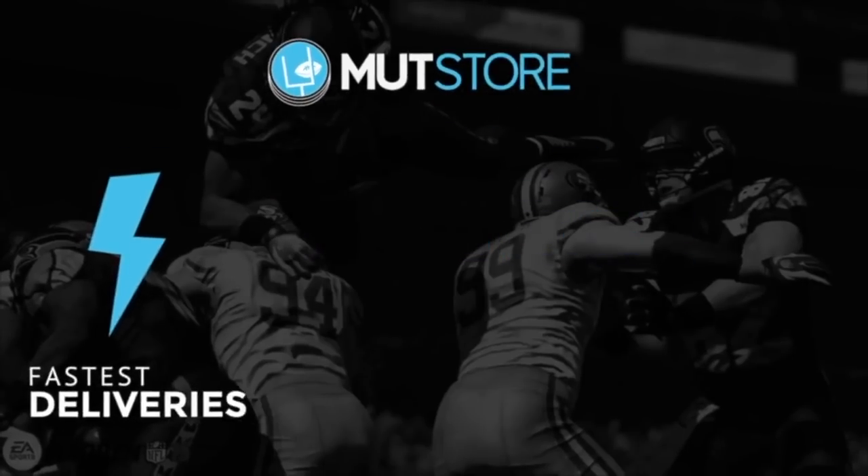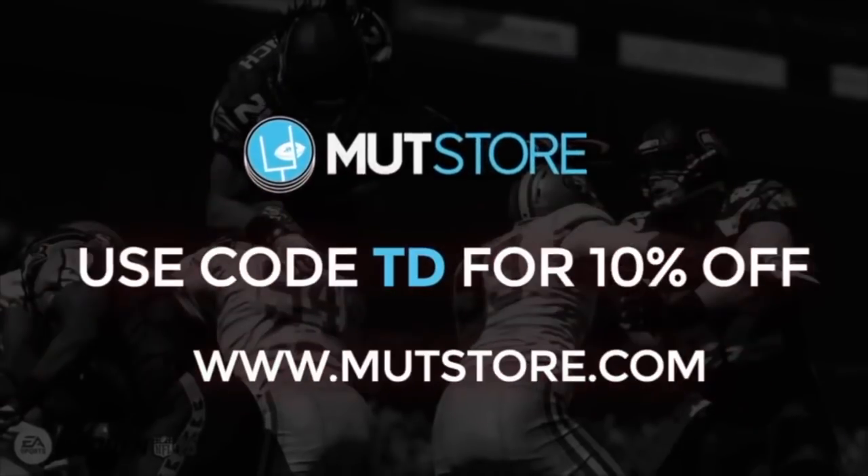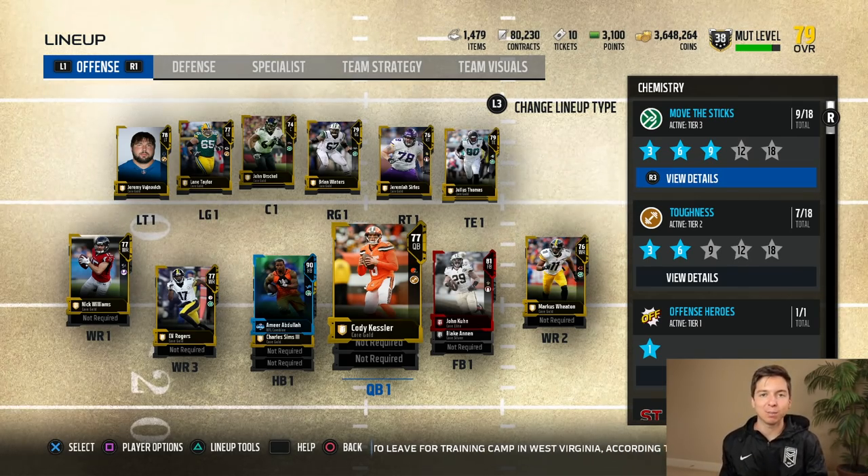If you guys are in need of some coins to get that player or team you've always wanted, make sure to check out Mutt's store and use code TD for 10% off. Welcome back to some Ultimate Team.